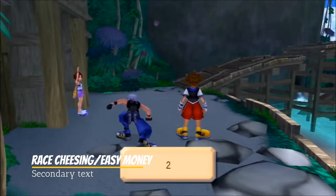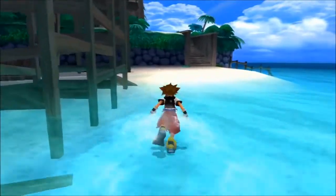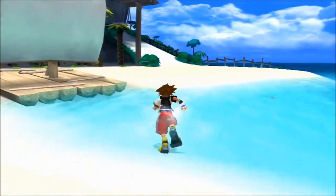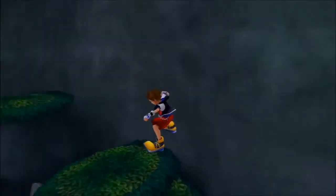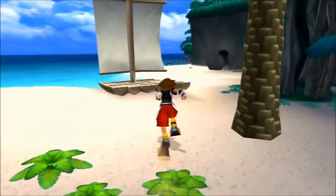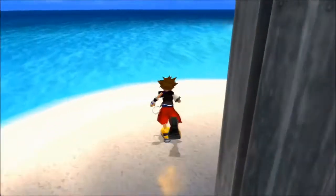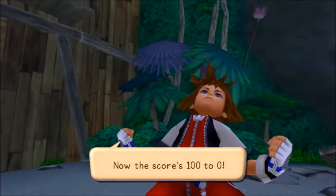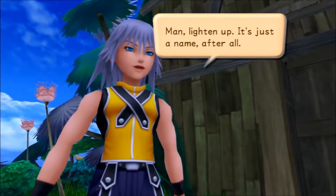Next up is something a little less combat focused — the race with Riku over who gets to name the ship and share a Paopu fruit with Kairi. The race is fairly simple: just make it to the star sign and back before Riku does. But it can be a challenge on your first playthrough since you don't know the layout, and the AI is actually pretty good. Here's the tip for winning: just don't do the course at all. Ignore everything — the jumping, the zip lines — just run in a straight line towards the star sign and go back. This wins you the race incredibly easily, and your AI opponent will always follow a set course and cannot deviate from it.